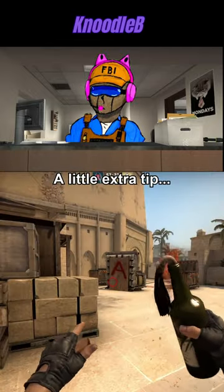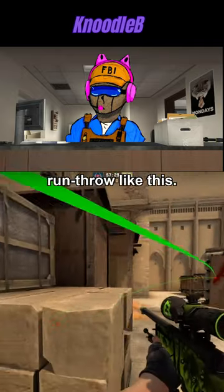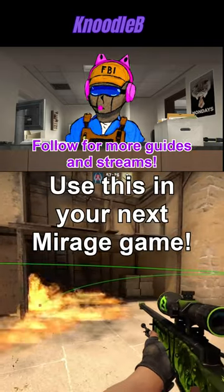A little extra tip: if you want a consistent dark molly, run throw like this. Use this in your next Mirage game.